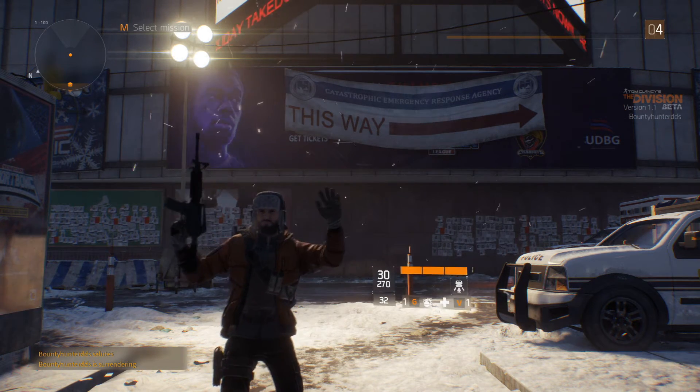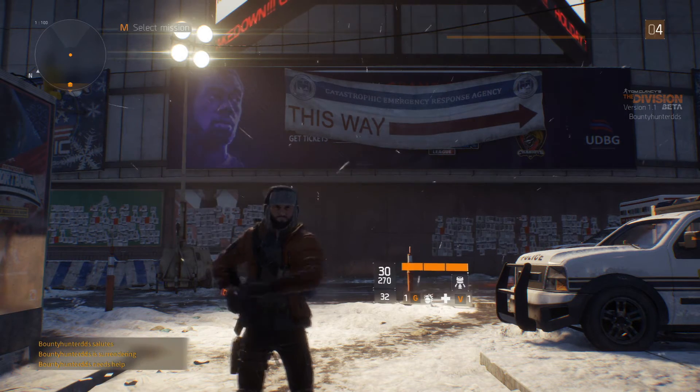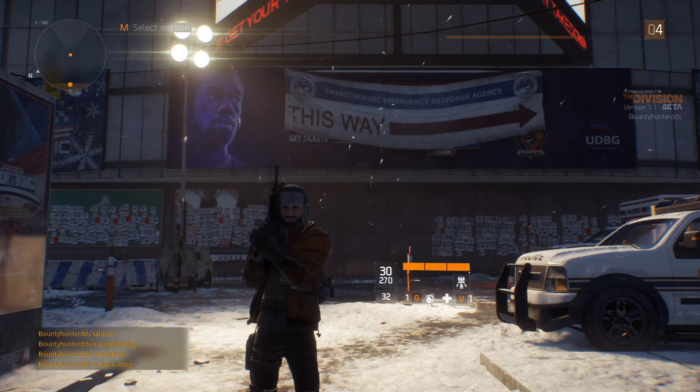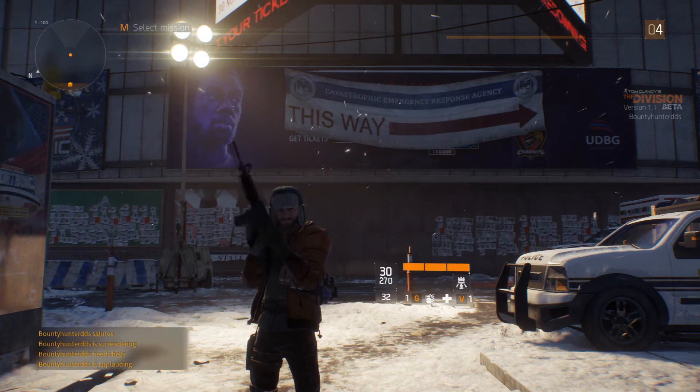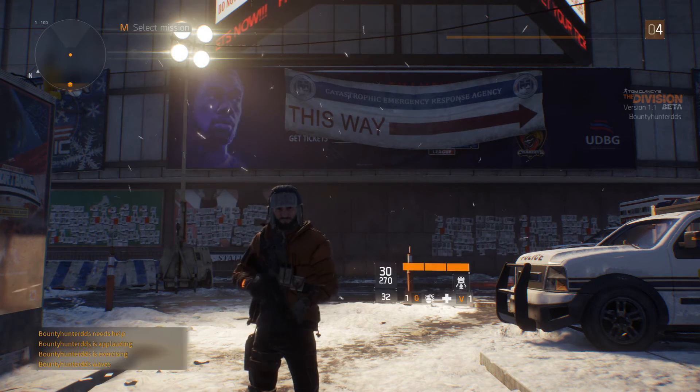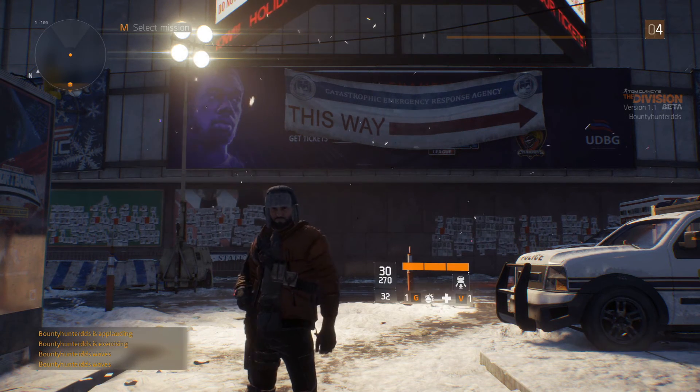So we can ask people to salute, we can surrender ourselves, we can ask for help — which probably won't work in the dark zone because you'll get your head blown in. We can sarcastically clap at our enemies followed by some sarcastic jumping jacks. We can ask people to halt, which also won't work in the dark zone — you'll probably get your head blown in.